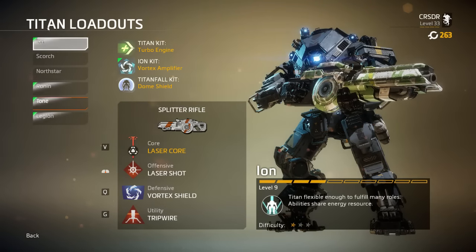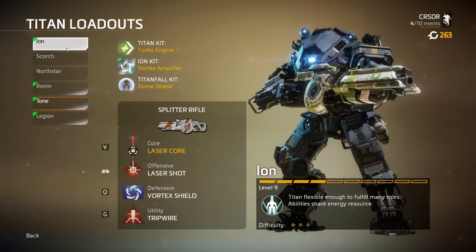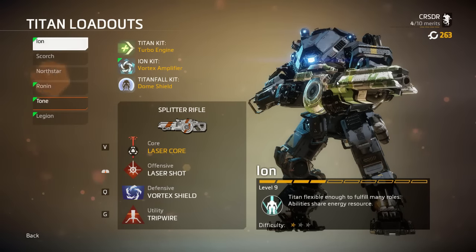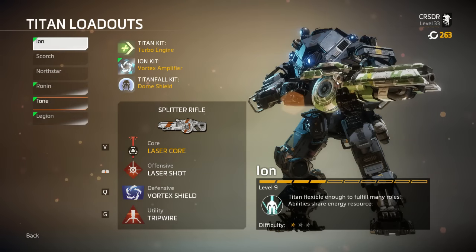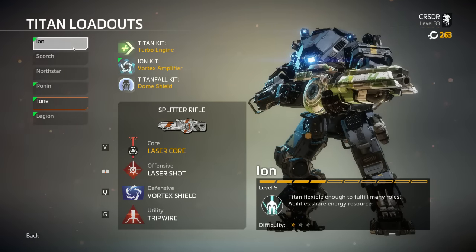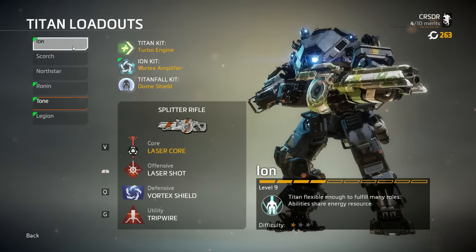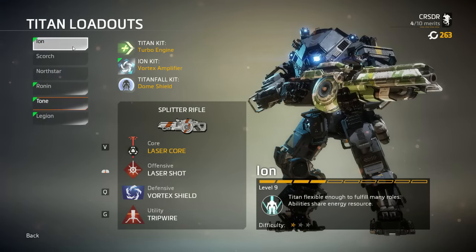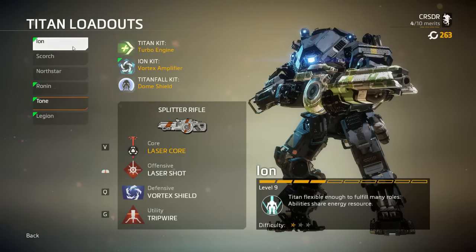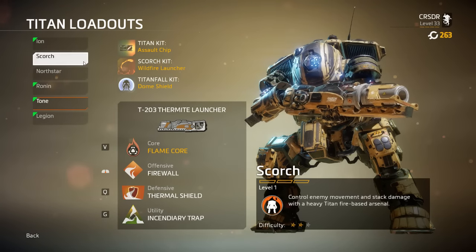Ion has a laser rifle cannon that splits into three rounds when ADS'd, or fires a single round when hip-firing. It also has a Vortex Shield — unique to Ion this time around — where you capture enemy bullets, grenades, or projectiles and fire them back. Ion's ultimate is the Laser Core, which shoots a devastating laser. There's also an ability to extend the Laser Core's duration.